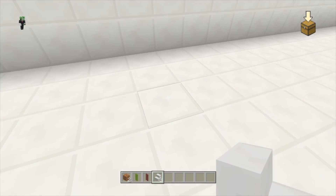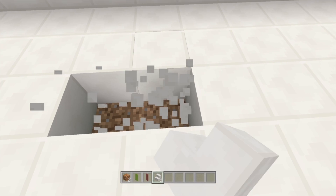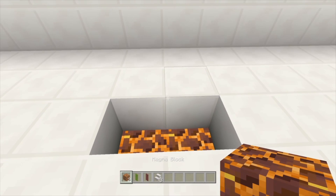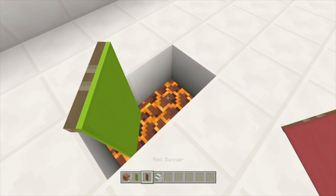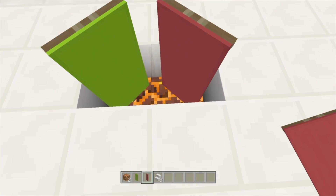First things first, we are going to break these two blocks right here and replace the blocks beneath with magma blocks. Then we're going to put one lime banner here and one red banner here as well. There you guys have it, that's how you do it.